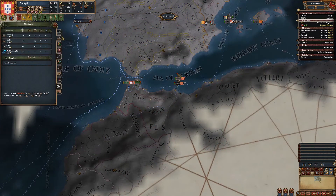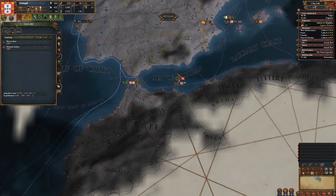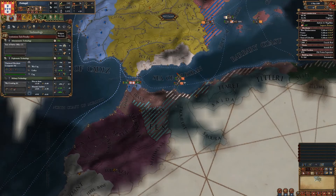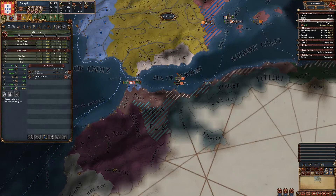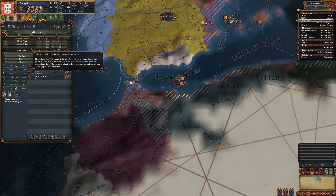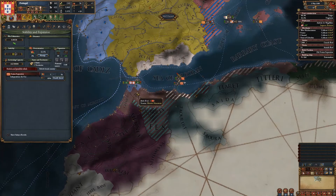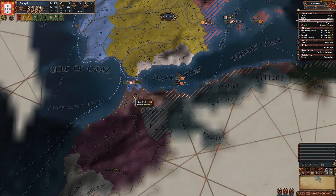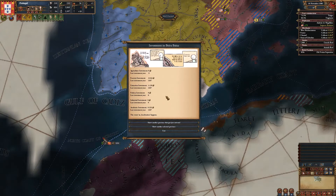Grabbing the next mil tech — mil tech 7. I believe that gives access to cannons, but actually cannons are mil tech 8. Pretty sure in my Vietnam campaign we started at mil tech 7 and had access to cannons from the start of the game, but I guess over here Western tech gets cannons at mil tech 8. I don't have cores on these two provinces.